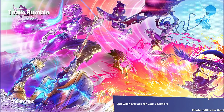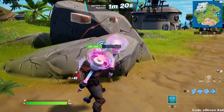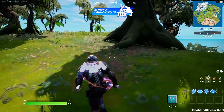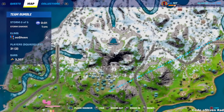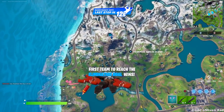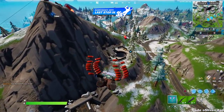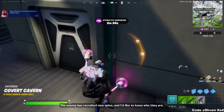I'm loading up into a game now to showcase how to do the second part of these challenges. The location we're heading to is Grotto 2.0 — it honestly does look like the original Grotto. I'm landing right here to search chests and ammo boxes. It should be low-key since everyone is doing their Foundation challenges elsewhere.